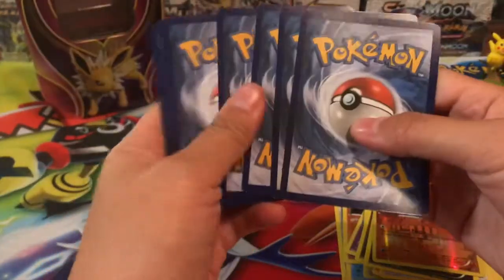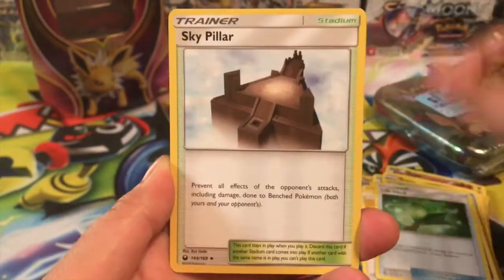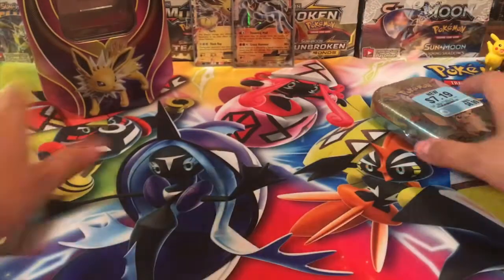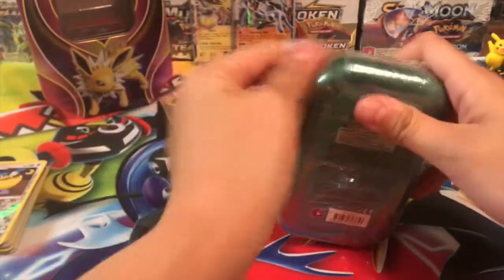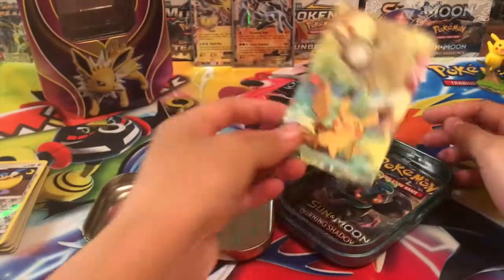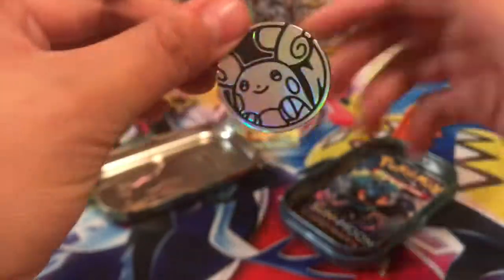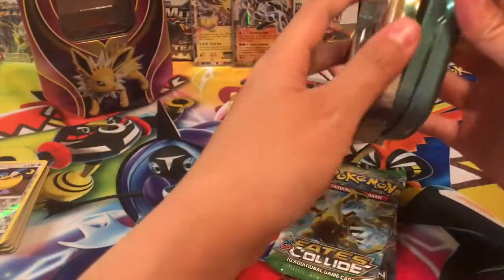Last pack from this tin — Celestial Storm. I haven't opened Celestial Storm in so long. I do have booster boxes of it so if you want me to open a booster box we can definitely do that. We got a Sky Pillar, Pelipper reverse, and a Macargo regular rare — people call it Margo from Pokemon because it's named after a snail. We got our Pikachu, very cute, and our little promo card inside — a Eevee? That's so cute!